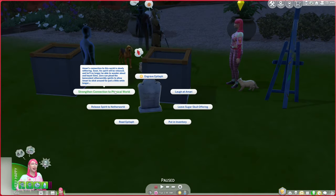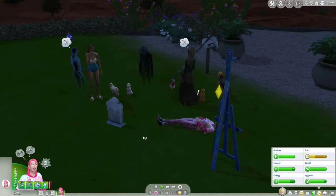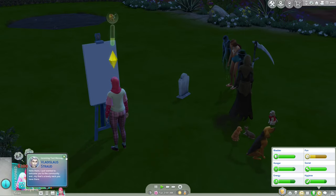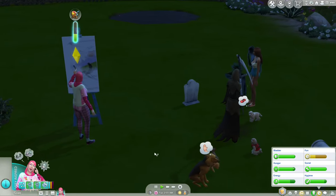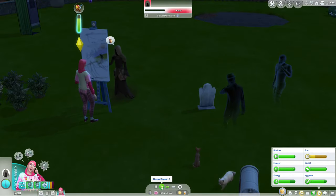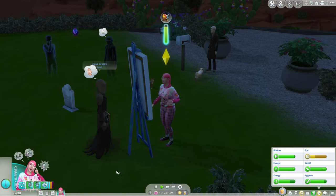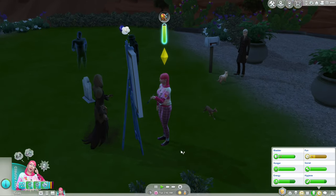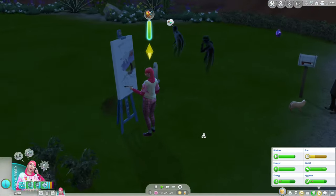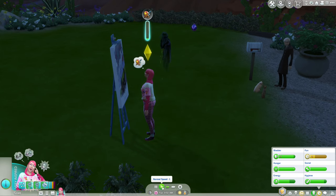I'm going to strengthen his connection to the physical world and have this grave on our lot. We'll let the other lady go — and she's crying for him. Since we're very inspired, we're doing a large classic painting. Vlad says I have a lovely neck — great. We finished early with until midnight Tuesday, so we'll spend time on other things. We should say hello to the Grim Reaper — we need to become friends with him for one of the other quests.